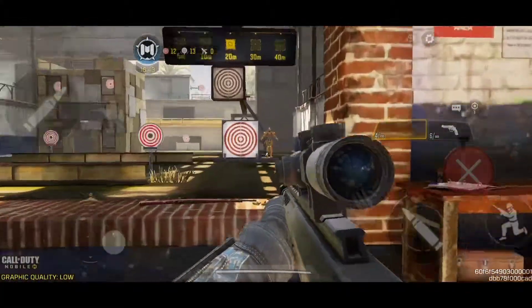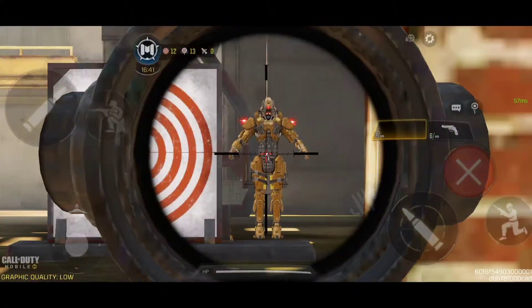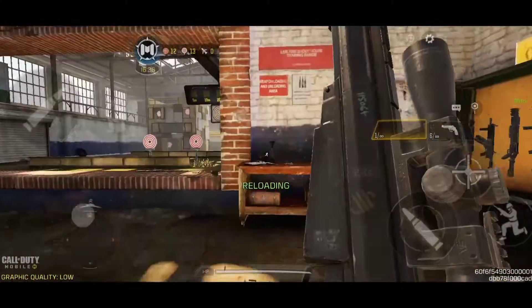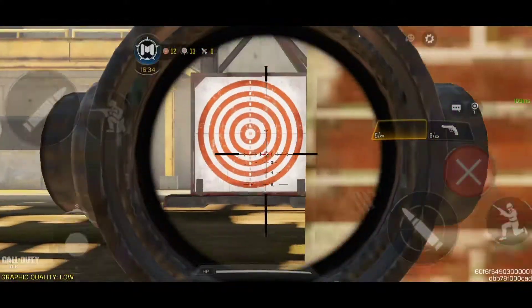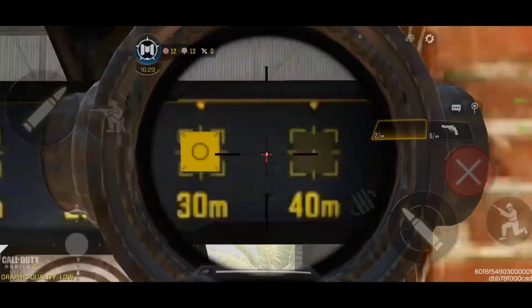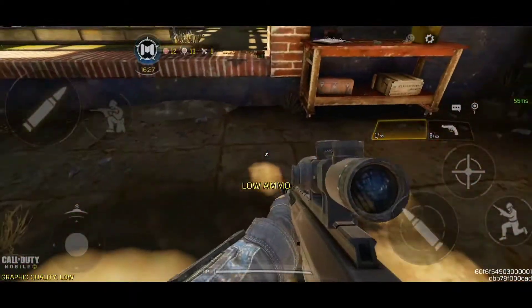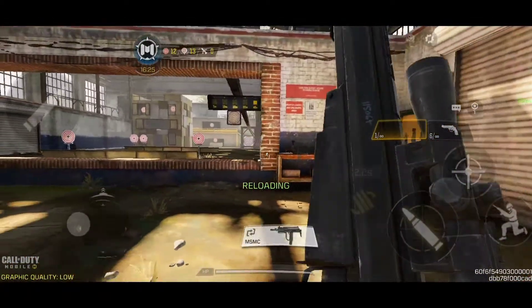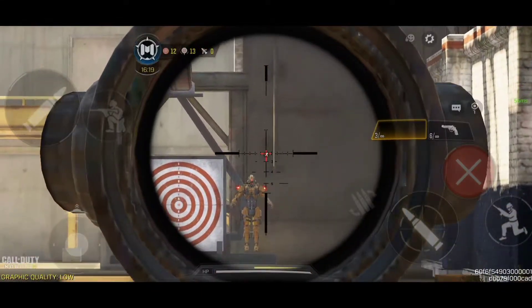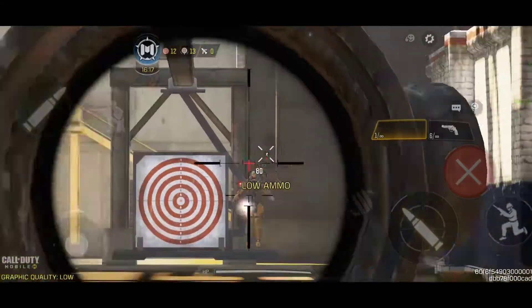So the damage numbers are 160, 120, 104 - yeah, this thing seems like a really good gun. The sniper is actually pretty good; it's like a hybrid of the RD-50 and the Locus. It can one shot, so yeah, this thing is pretty good.